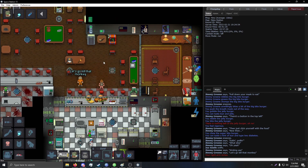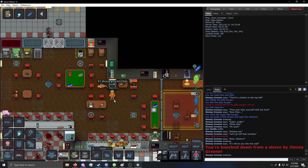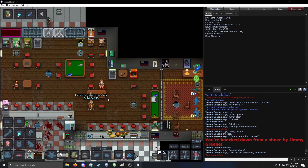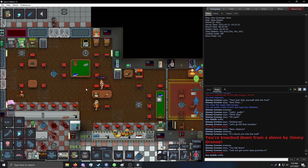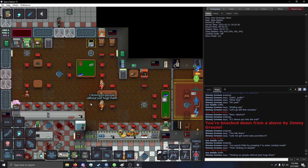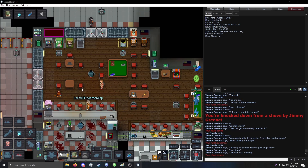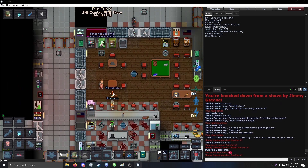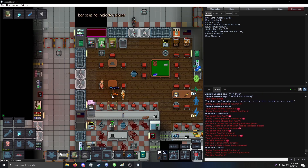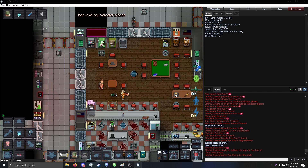Let's go kill that monkey. Now observe — if I shove you into the wall, you fall down. That lets me get some easy punches in. You punch folks by pressing F to enter combat mode, then clicking on people. Clicking on people without combat mode just hugs them. Now then, let's kill that monkey.